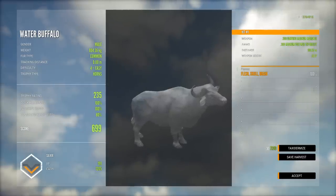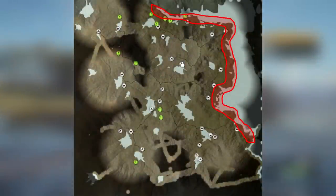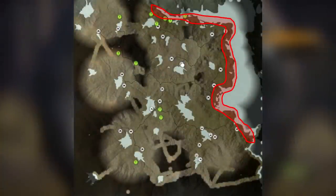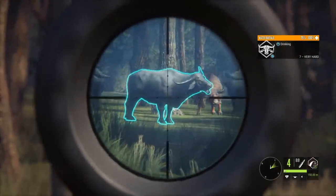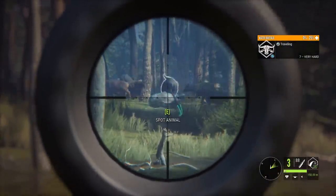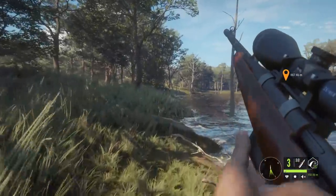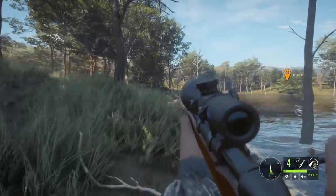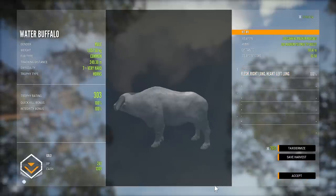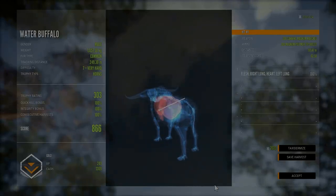Now we move on to the spot with the most water buffalo and the longest time to check it out — basically the entire east coast, and going along the north a little bit. Anywhere that water borders the map is good for water buffalo here on Parque Fernando, and if you run the entire thing you are guaranteed to run into a ton of water buffalo. There's tons of herds over here, and I want to give you a little sneak peek of what tomorrow's video is going to be, which happened while I was shooting buffalo for this video.